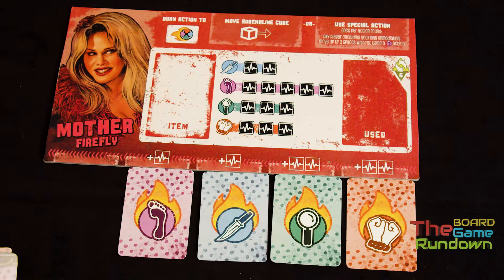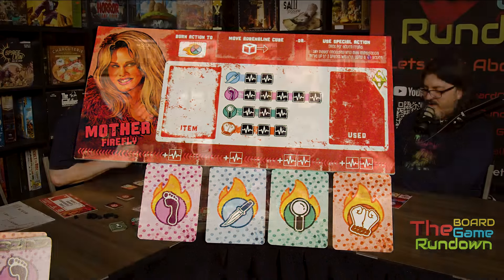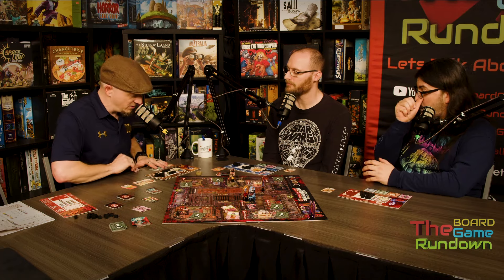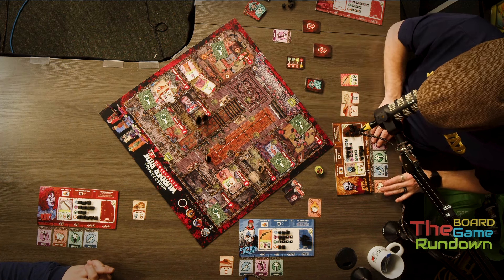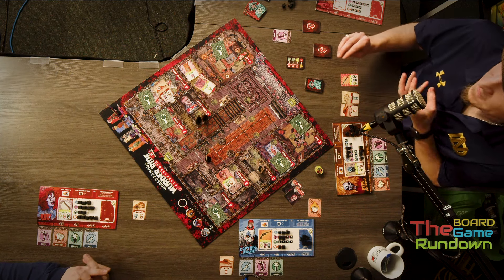The game has some really interesting mechanics and is pretty straightforward. You've got four different actions and you line them up on the bottom of your player board. The one furthest on the left is basically free — you do that action and spend adrenaline to determine its strength. For example, if my move card is first and I want to move three spaces, I spend three movement cubes, slide them to the used area, move three spaces, and that card drops to the last open spot in my chain. My next action slides up and is now my cheapest. If I want to move again, it costs two adrenaline first. For trophies and items you always have to spend adrenaline if it calls for it.